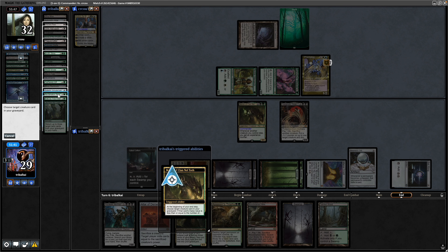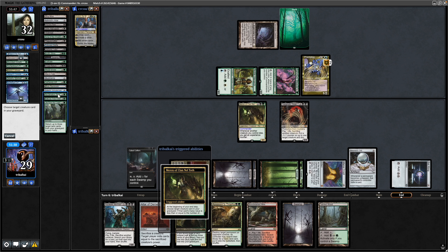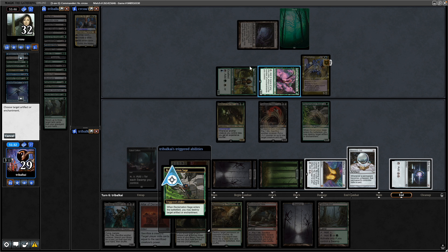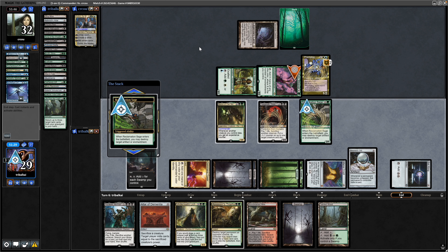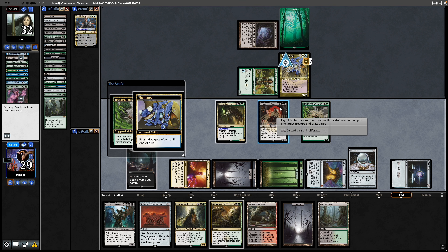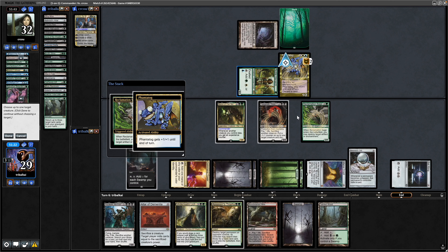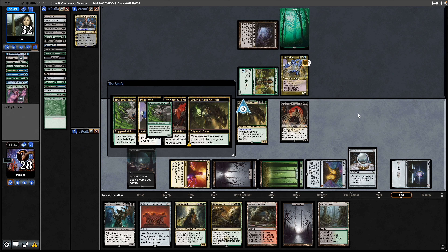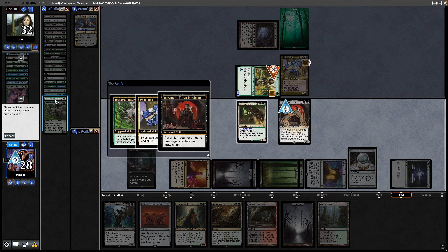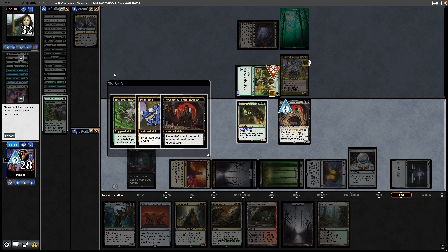At the end of the turn, Reclamation Sage comes back into play thanks to Merrin's three experience counters, and that gets rid of their Sanctum Weaver mana dork. Then we go after their Noble Hierarch too — sacrifice the Reclamation Sage again to Yawgmoth, getting rid of the Noble Hierarch and taking Life from the Loam back via the Yawgmoth draw to mill three.